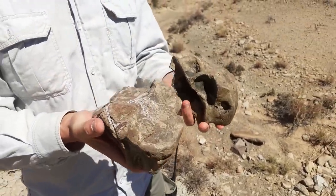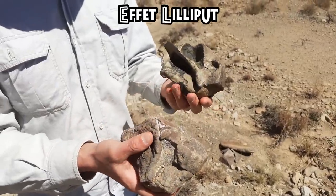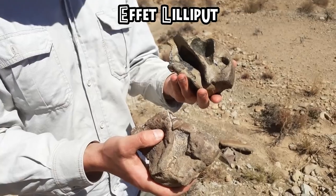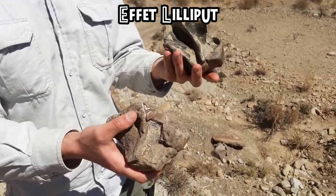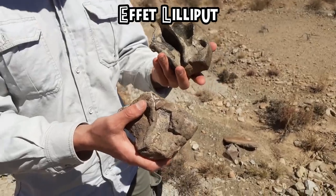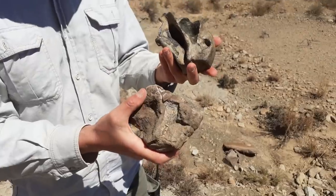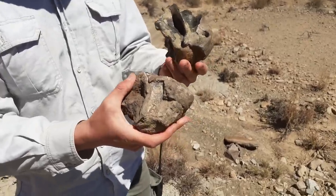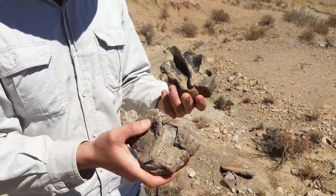Ce Lystrosaurus muriae, c'est un petit Lystrosaurus. C'est parce qu'après la limite Permien-Trias, il y a un effet Lilliput qui fait que les Lystrosaurus sont devenus plus petits. Donc avant la limite Permien-Trias, les Lystrosaurus sont très gros — ce sont des Lystrosaurus maccaegai. Et après la limite Permien-Trias, ils deviennent petits. Donc celui-là, c'est une preuve qu'on est ici dans le Trias. Donc maintenant, on est au-dessus de la limite Permien-Trias.